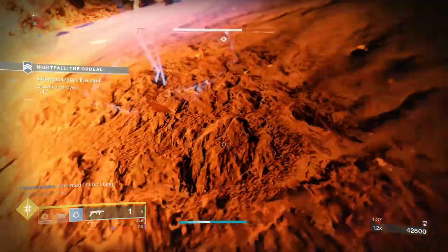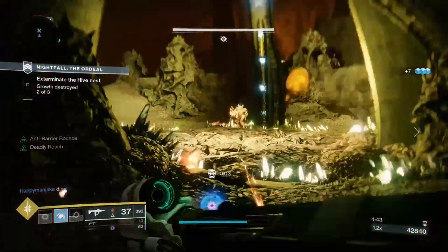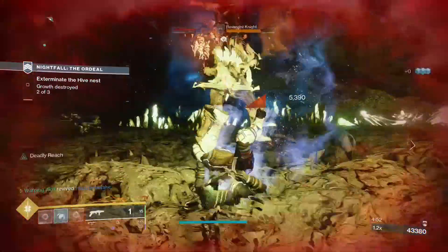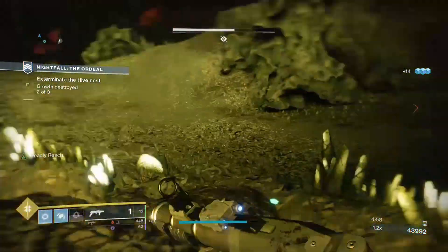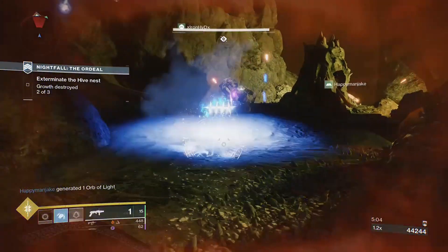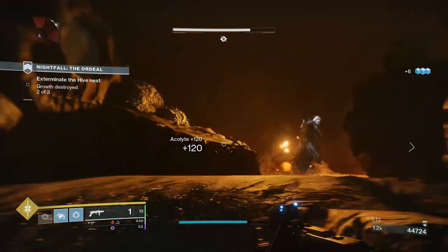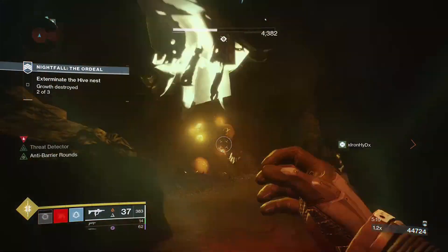You ever try to do a forge without a fireteam? Altars of Sorrow? That heroic containment cell public event where you have to freeze that dude? In nightfalls, you have to kill the champions which ask you to sacrifice a part of your loadout to disrupt them. When the game gave us the solution of only really needing to worry about having anti-barrier weapons on, you could wipe out a whole room and tickle the champ simultaneously.